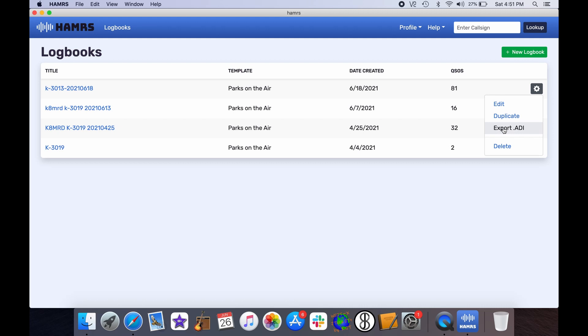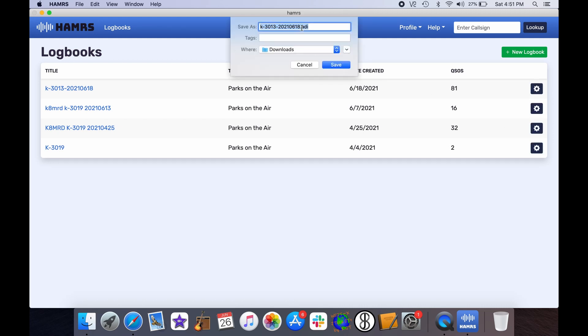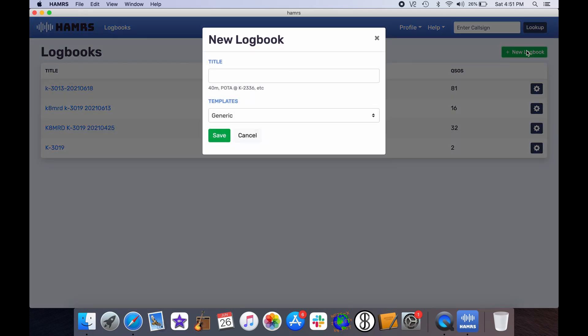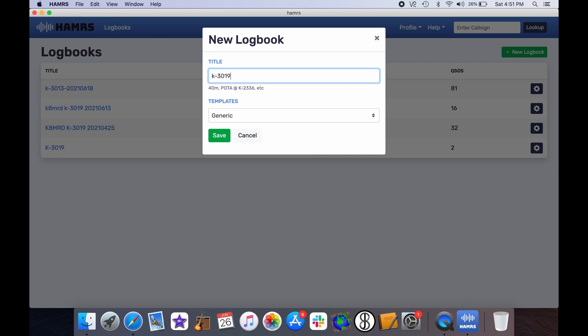We're going to click on 'export ADI.' It's already named as I want it: K-3013, the year in four digits 2021, and I was there on June 18th. I can save this wherever I want — I'm going to save it to my desktop and hit save. Now it's already saved there. If you want to create a new log book, hit 'new log book.' So for example: K-3019, year 2021, date 0626, and put your call sign in — K8MRD. That's how you create the log.